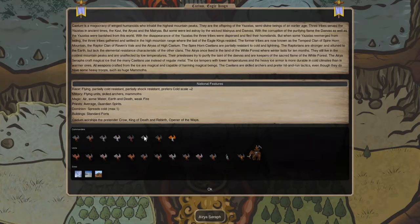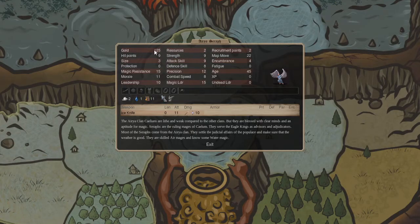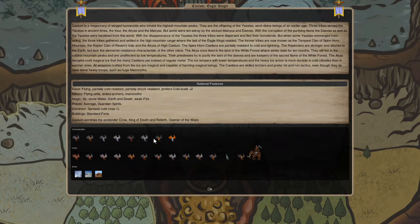Next, the Aria Seraph: 125 gold, 11 research, 100 gold a turn upkeep. These guys are going to be your thunderstrike casters and potentially storm elementals — or air elementals. They do have a little bit of water access. Overall a pretty good mage, though not too much more to say about them.